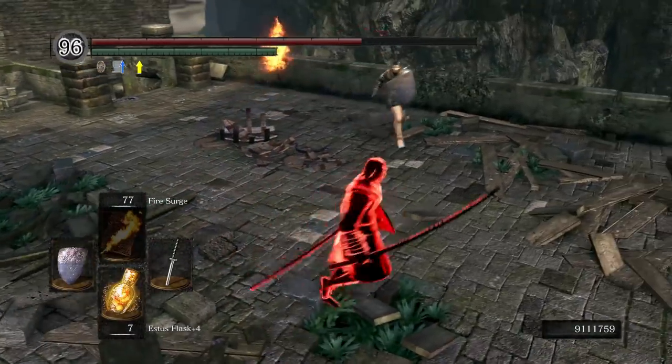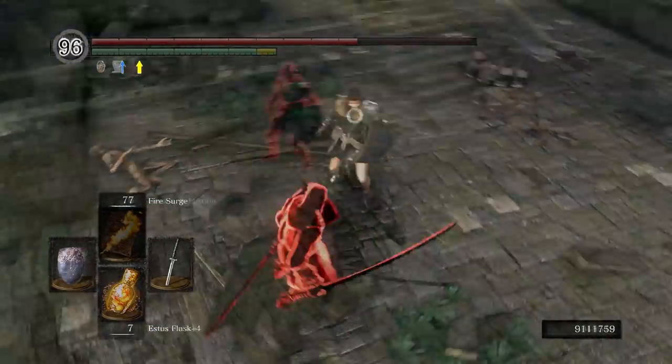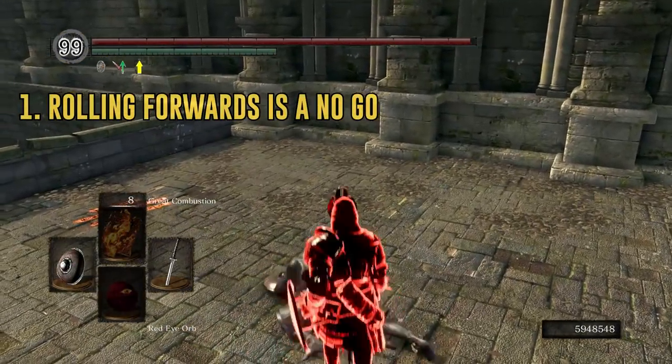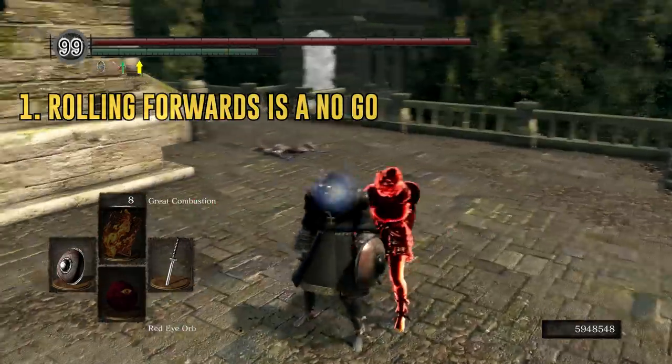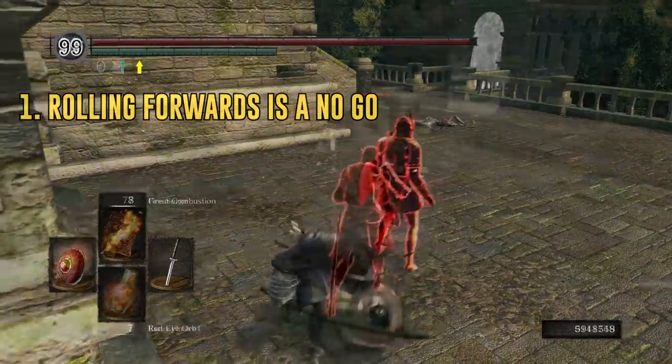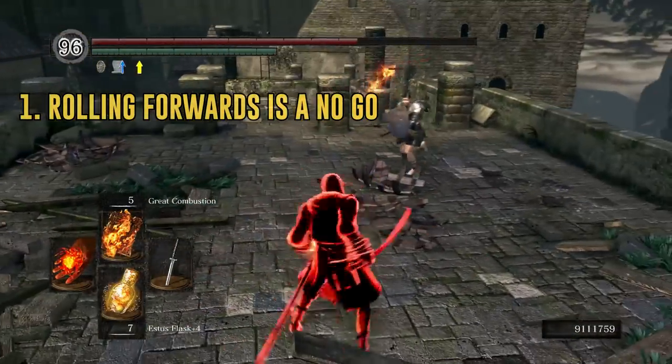Most newcomers press all the wrong buttons on wake up and all of them are equally bad. Some people try to roll forward — away from their opponent. As soon as they regain control of their character after the backstab, they try to roll away from the danger, trying to escape the heat, and that is exactly what gets you chained. Don't do that. No panic rolls.